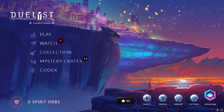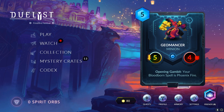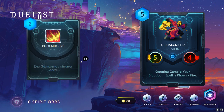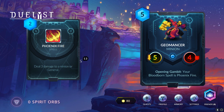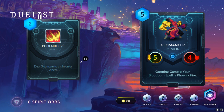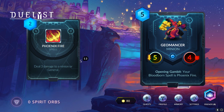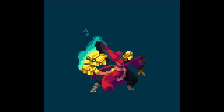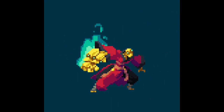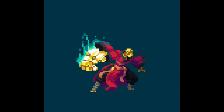Let's go to the next card, which is Geomancer — a 5 mana 5/4 minion. Opening Ground: your Bloodborne Spell becomes a Phoenix Fire. Phoenix Fire is a spell that deals 3 damage and costs 2 mana. From what I understand, after your Geomancer is on the board, your Bloodborne Spell is replaced with a Phoenix Fire.